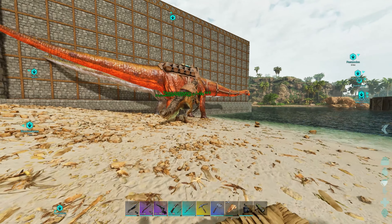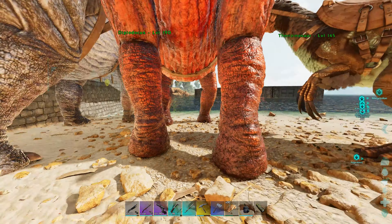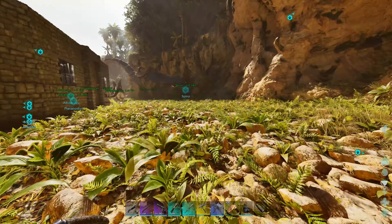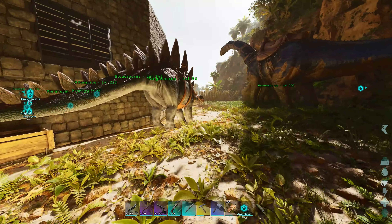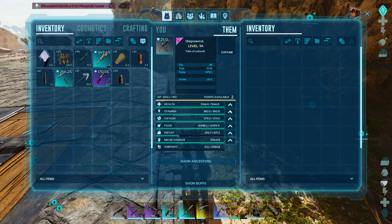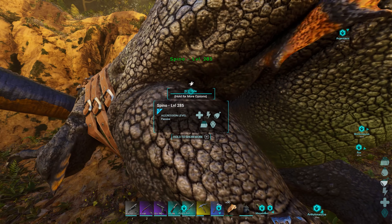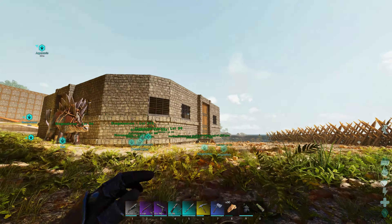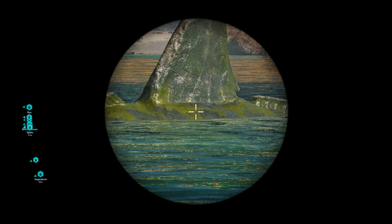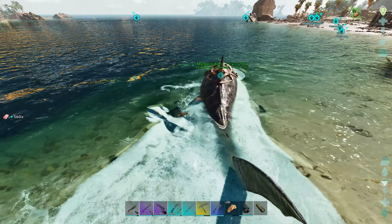I should probably put all of them into the enclosure because the longer they are in, the higher the chance. As far as I can remember, the males give boosts to females so they can lay eggs. So this guy is actually male and this one is female. They are next to each other but no eggs. Most of the eggs I got are from wild creatures, not from my tamed ones. This Stego - one of them is female.